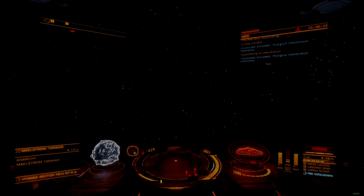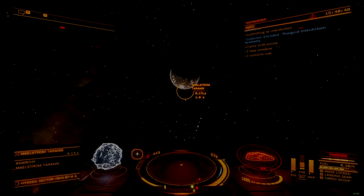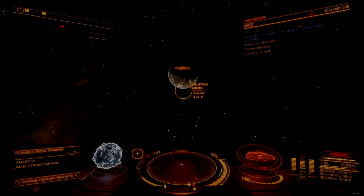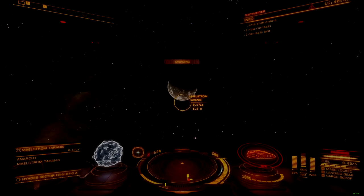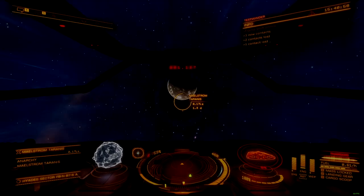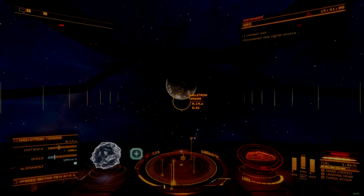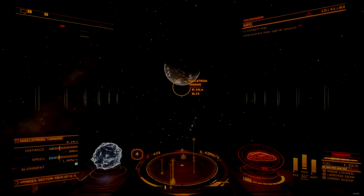The only effective way to manage these ships is to outrun them. The target to aim for is 550 meters per second. If you can boost to that speed, then Thargoids in a maelstrom system aren't going to be able to catch you in real space, but they will keep interdicting you every few minutes. Best practice is to submit to the interdiction, boost away, and then jump again.